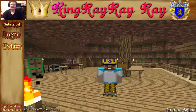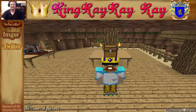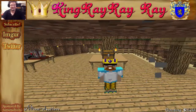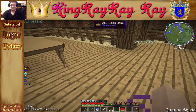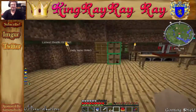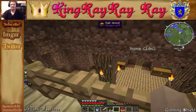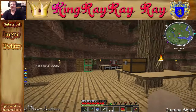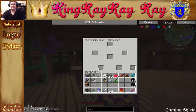Welcome back everybody, King River here and I'm your host for this evening. Last episode we left off making a blood altar, sacrificial dagger, a sacrificial knife, and an alchemy chemistry set.